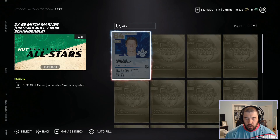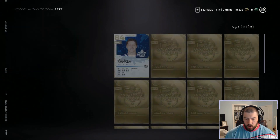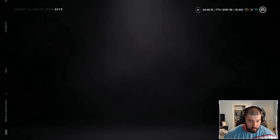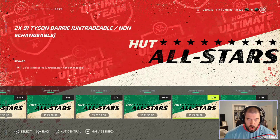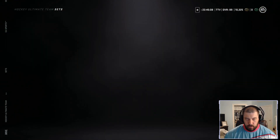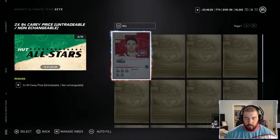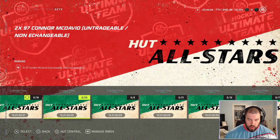Next is a 95 overall Mitch Marner — the base card is 84 overall, and you need 20 gold collectibles. For Morgan Riley, it's one base Morgan Riley card plus 15 gold collectibles — he might be the best bang for your buck at 94 overall. Then Tyson Berry at 91 overall requires one base Tyson Berry plus 10 gold collectibles. Finally, Carey Price at 94 overall needs one base Carey Price plus 14 gold collectibles. Those are your North Division All-Stars sets.